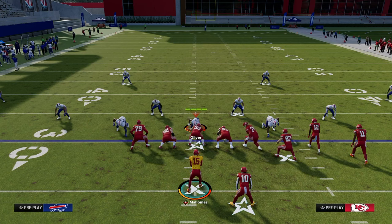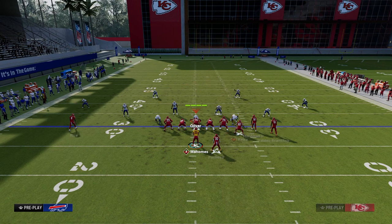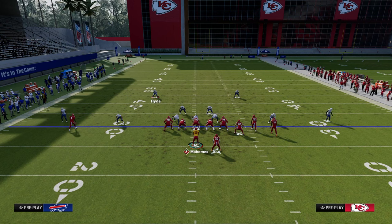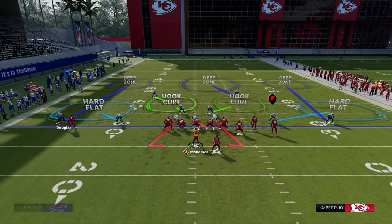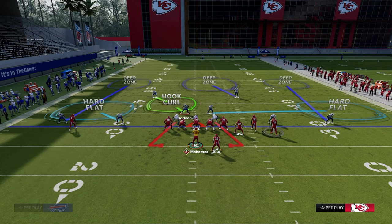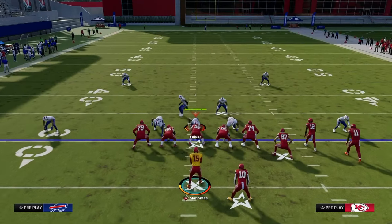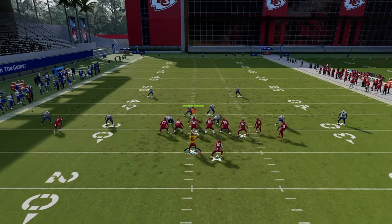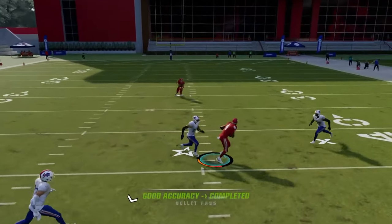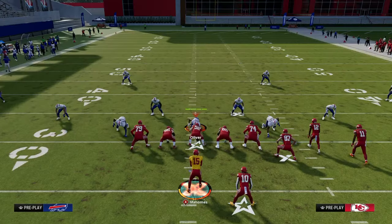The user has to come down on the Texas route. If they're in some type of cover three with a hard flat on the right side, they're probably going to be usering there with the flat guy on the right. They're basically going to be like a right-side hook curl, staying down on the running back. With the tight end streak clearing out the third, you'll be able to throw the post underneath it — aggressive catch it — and it makes it one of the most important routes in the entire offense.